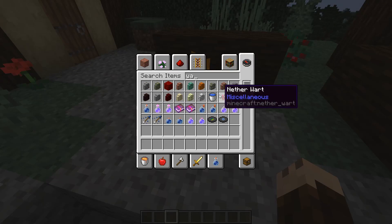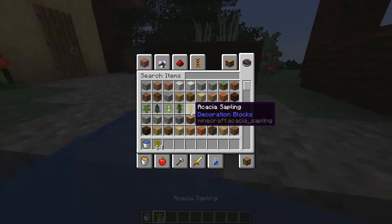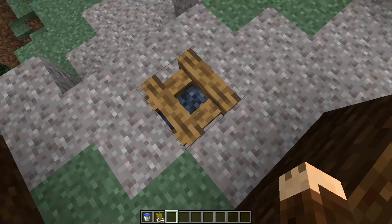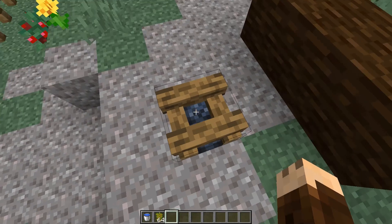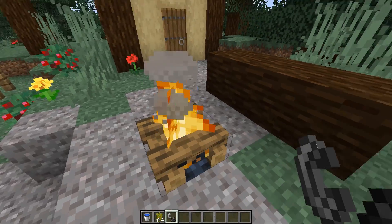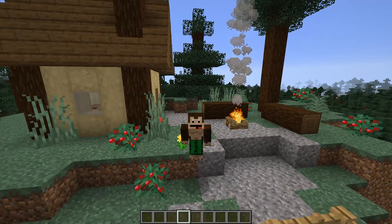Let's also take out a water bucket because I didn't show you how you remove the flames from these ones in the last snapshot. But there you go — that's without any water. You need a flint and steel to light it again, like so.